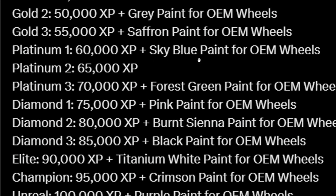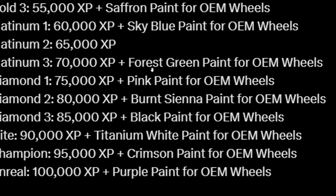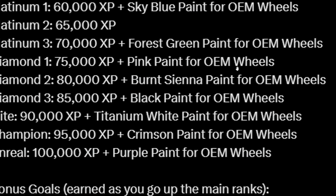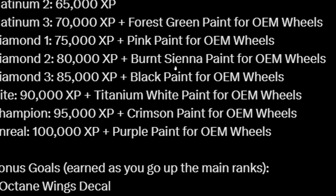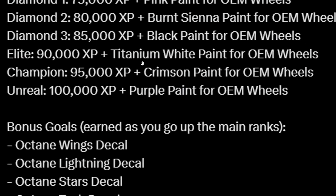Platinum 1 gets you 60k XP plus sky blue paint for OEM wheels; Platinum 2 is 65k XP; Platinum 3 is 70k XP plus forest green paint. Diamond 1 is 75k XP plus pink paint; Diamond 2 is 80k XP plus burnt sienna paint; Diamond 3 is 85k XP plus black paint for OEM wheels.